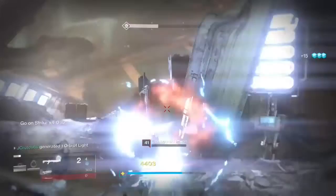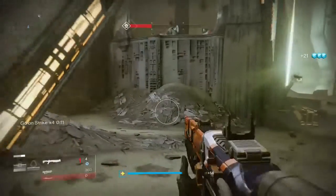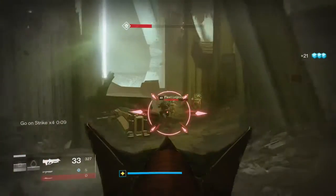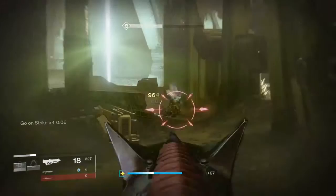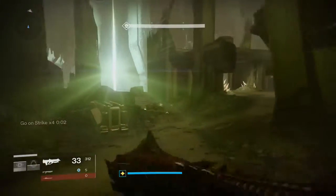Now that the Centurion's gone — the big commander dude — you can also take out any Cabal that you see, which is why you see me start shooting at some Cabal now. There's not very many left. The Taken have already taken out a bunch, so it's not a big deal.